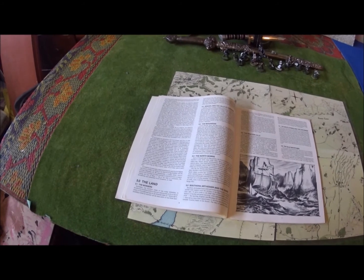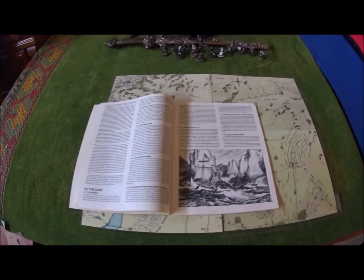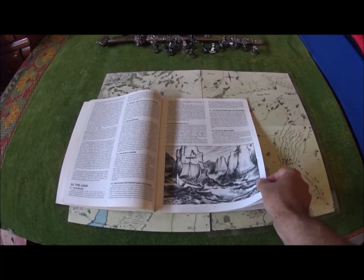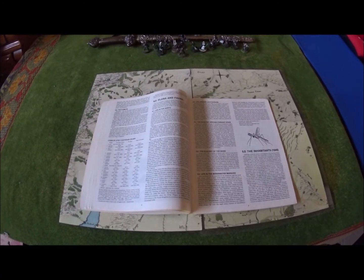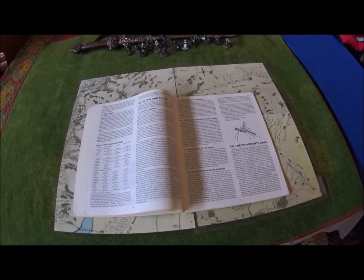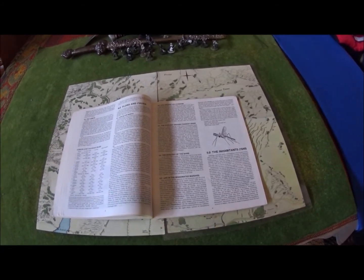It's going to talk about the borders of the land, the various regions like the Baranduin, the Nenuial, and the Hills of Evendim, the North Downs, South Arthedain, and the Shire. It touches on the Weather Hills, the White Downs, the Far Downs, and the Blue Mountains. It gives you the climate and the flora and fauna, which most of the stuff is just filler. Climate might help depending on how serious a game master you are and how much of a perfectionist you are.